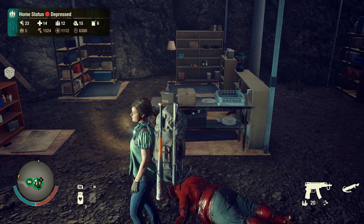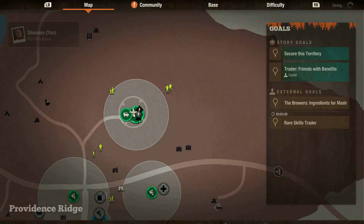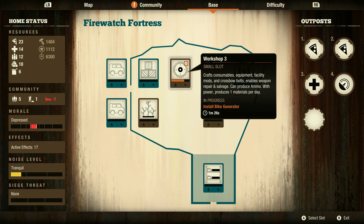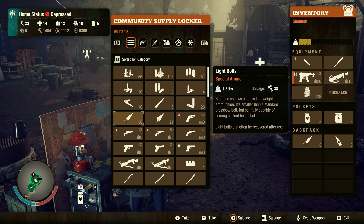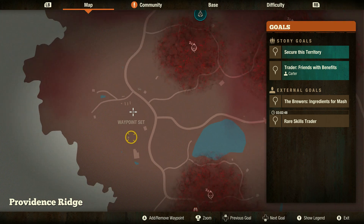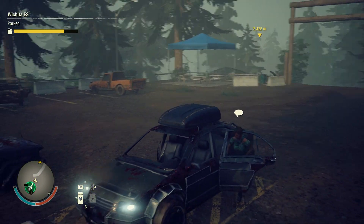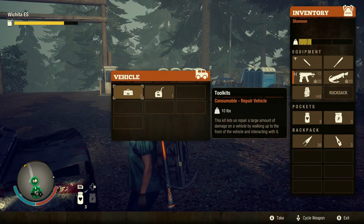We look pretty good on food, and we should be fine on ammo for the most part. We got that bonus now for our materials, so we're better on materials. We're installing that. Let's go ahead and make a set of these. We're going to head here first, get that, and then we're going to try and get these materials. But first things first — let's repair up this vehicle.